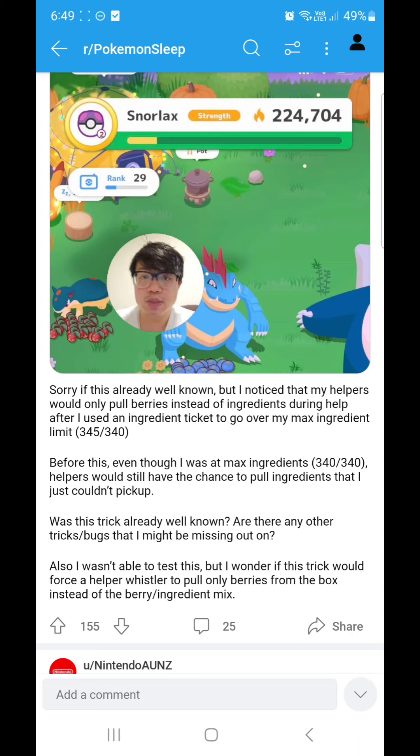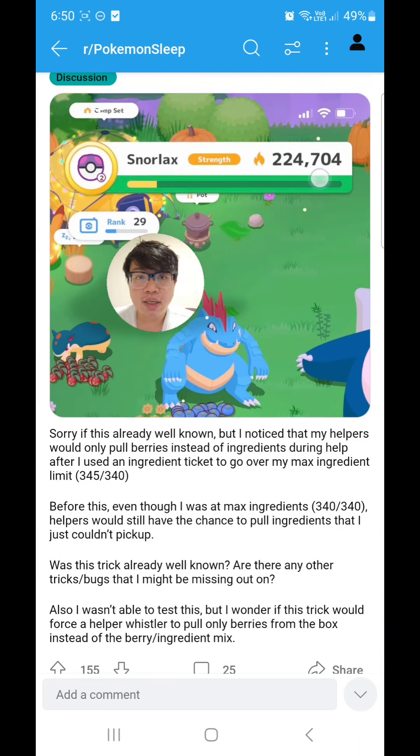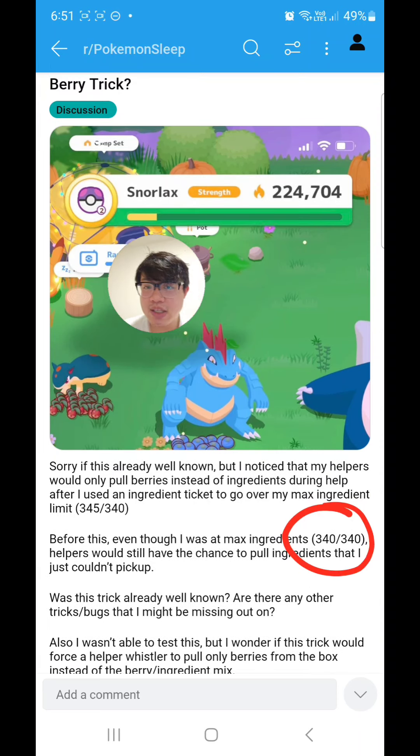Now the trick to this method — and also why this hasn't been noticed before — is that your ingredient bag must have an over-limit amount of ingredients. So if your bag space is 340, you're going to need 345 ingredients for this to happen. It doesn't work if you're at exactly full inventory, which is why this method would have been noticed a lot earlier if it did.